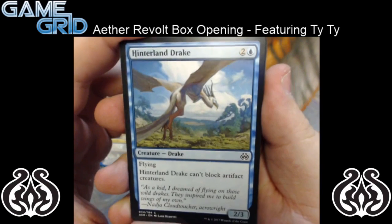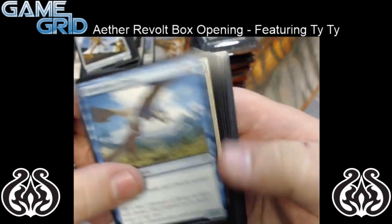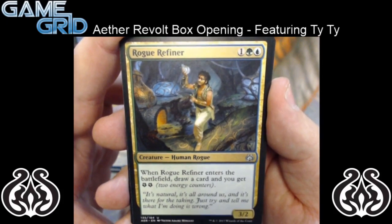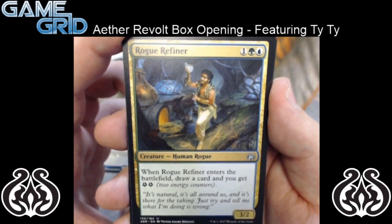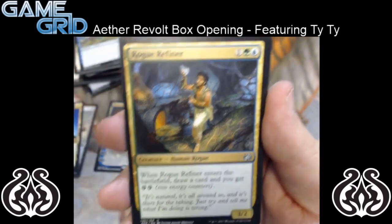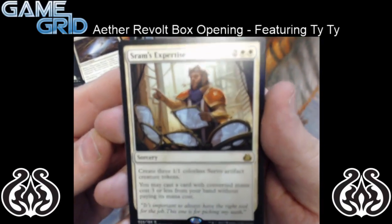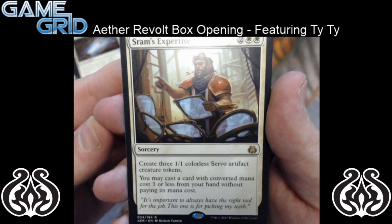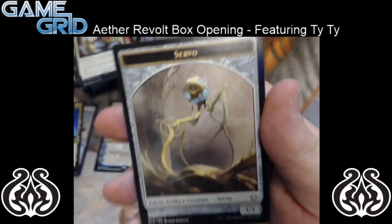We have Hinterland Drake — it's a 3 mana 2/3 flying. Hinterland Drake can't block artifact creatures. I think it's a really good limited card — 3 mana 2/3 flyers are always good. So a Rogue Refiner — this one's actually pretty good. It's 1 green and a blue, a 3/2 human rogue. When Rogue Refiner enters the battlefield, draw a card and you get 2 energy. So pretty strong. And then we have Scrap Champion, Thopter Arrest, and Sram's Expertise — a sorcery for 4 mana that creates 3 1/1 Servo Artifact creature tokens, and you may cast a card with converted mana cost 3 or less from your hand without paying its mana cost. So pretty sweet. And nothing else in that pack.